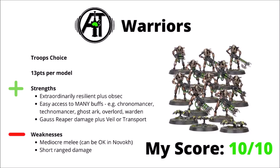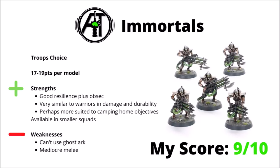Moving on, we come to the Immortals, who are 17 to 19 points per model depending on which gun you'd like. If you directly compare them to Warriors for the actual points invested, they're actually really quite similar in terms of abilities. They've got good resilience again, plus obsec — they cost more but have a better save and better toughness, and can profit from quite a lot of the buffs that Warriors can. I'd say they're a bit more suited to camping home field objectives rather than pushing up into the centre.